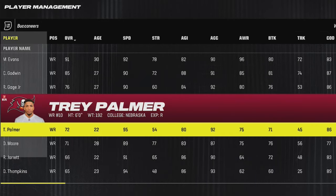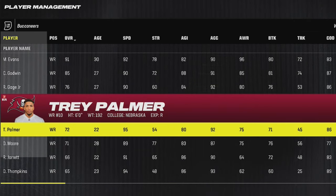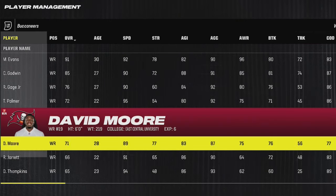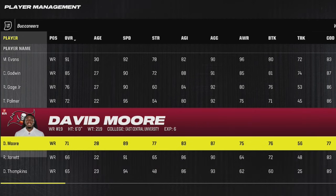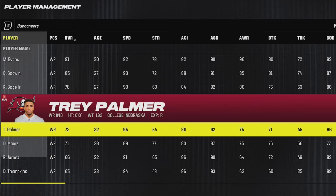Next up for the Buccaneers, they've got a couple of really fast receivers deep on their depth chart. Guys like Trey Palmer and Devin Tompkins are both 94 and 95 speed. But personally I like the 6-foot Trey Palmer since I find it difficult to throw to short receivers that are like 5'7 or 5'8 — these guys just don't seem to have much of a catch radius. So I'd much rather go with the faster, taller guy in Trey Palmer.